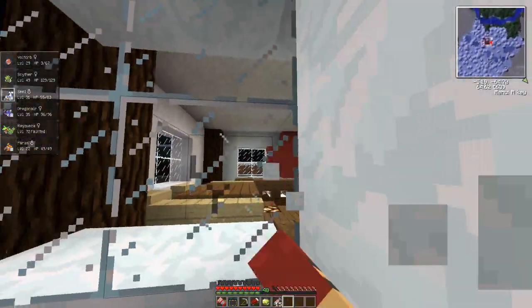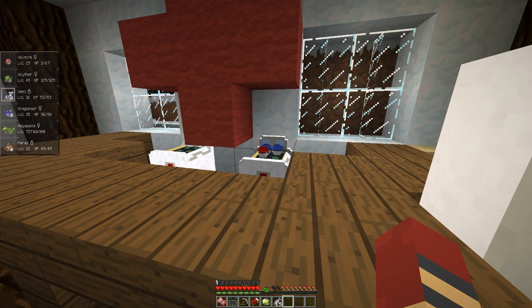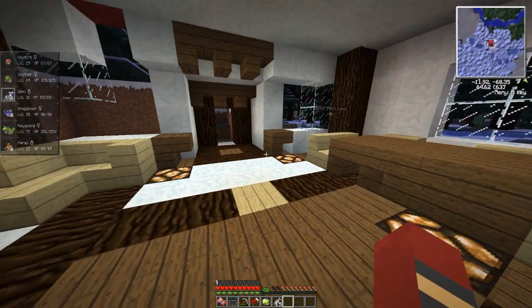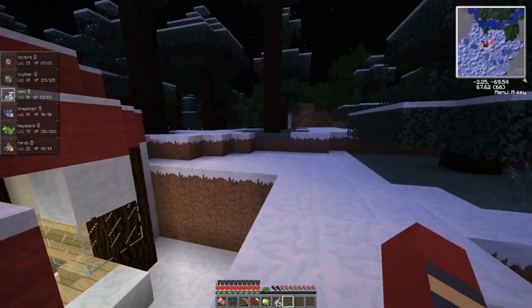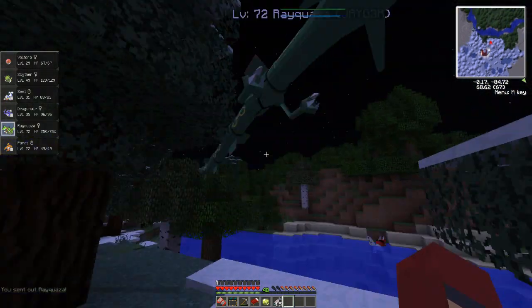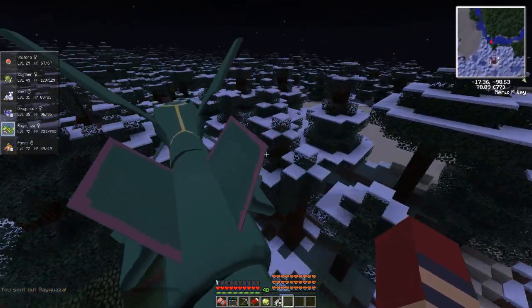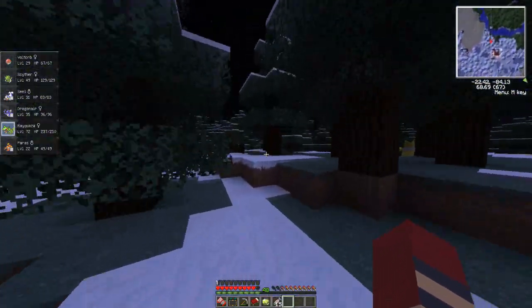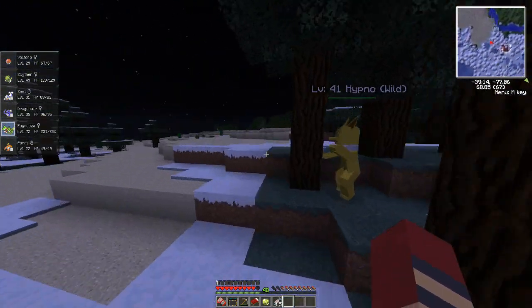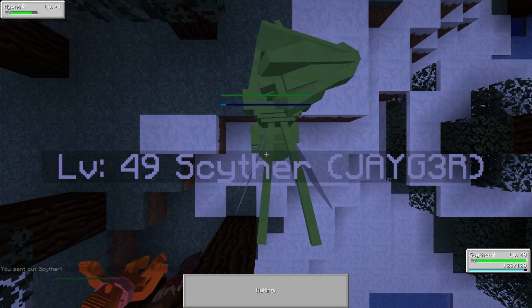Also, if there are any Drowzees around here I need to make sure I get them. Let me heal up my Rayquaza. I'll take the door this time, I won't break through the glass. I need to try and find the Extreme Hills. I could have sworn it's over in this direction. Oh, there's a Hypno! Let's catch ourselves a Hypno, because we need a Drowzee — but if we can catch a Hypno, it'll save us some of the leveling. Let's send out Scyther to get that level 41 Hypno.